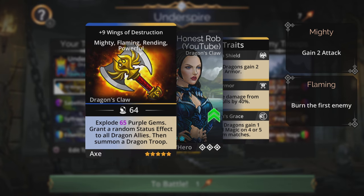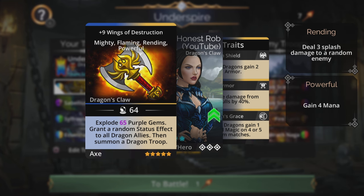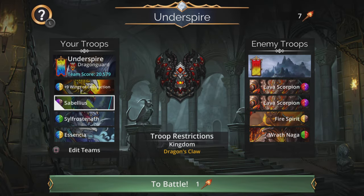Wings of Destruction explodes Magic plus 1 purple gems, gives a random status effect to all dragon allies, and summons a dragon troop. So a nice, explodey, summony weapon.